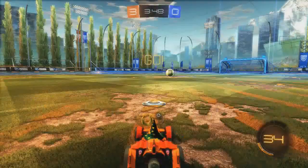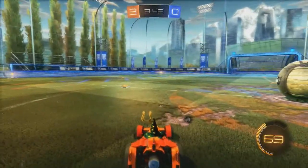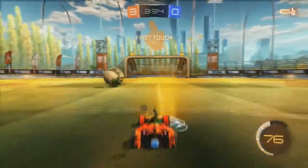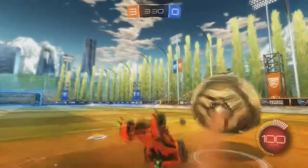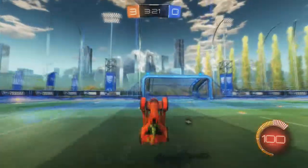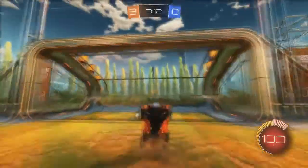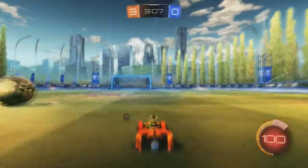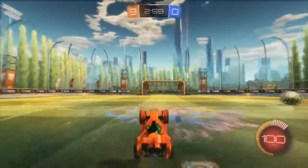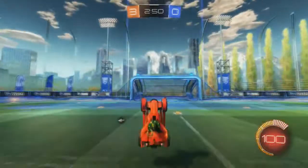Now tip number 2. Say you have no boost — you just ran out — and the ball is going towards your goal and you can't catch up. All you do is use your double tap X, and you can go pretty far and fast without boost. That's pretty much how you get around places quickly. If the ball is going towards your goal, just quickly double tap X and you can get there pretty fast. Just make sure you have a little bit of speed, and you should get to your destination quickly — and that's just without one of those boost pickups.